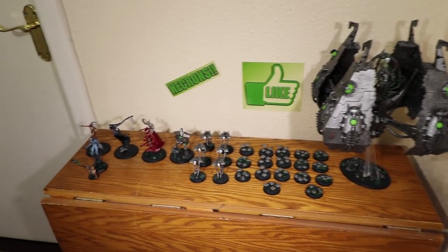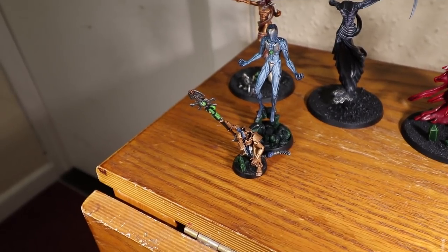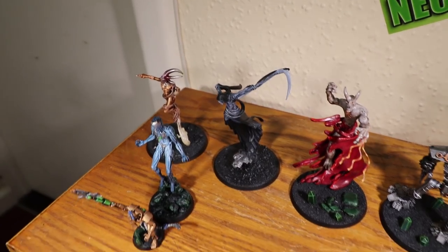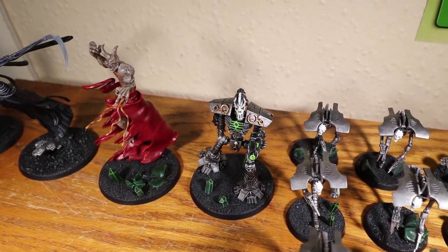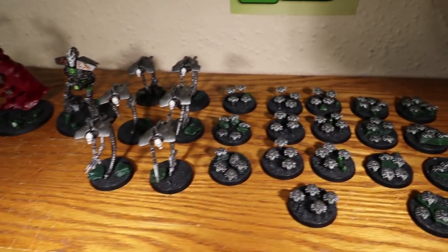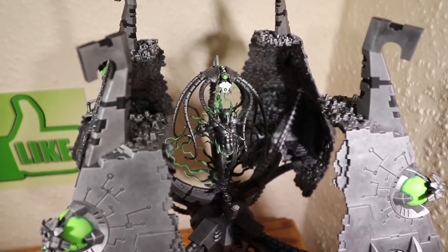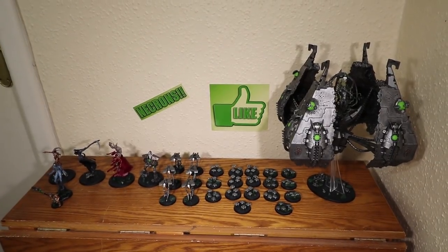Here is my Necron army. We are in the Sotek Dynasty with an Outrider Detachment. Heading up the force is Orican, with a mini Catan to represent him when empowered. We have the Deceiver and the Nightbringer in the Elites slot. In Heavy Support we have two Transcendent Catans — the Void Dragon and Mr. Robot. Two squads of three Wraiths in Fast Attack, one squad of three Scarabs and two squads of seven Scarabs. Then a Super Heavy Auxiliary Detachment: the Necron Tesseract Vault. That comes in at 1,999 points and gives me four CPs.